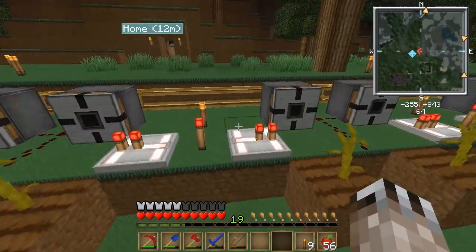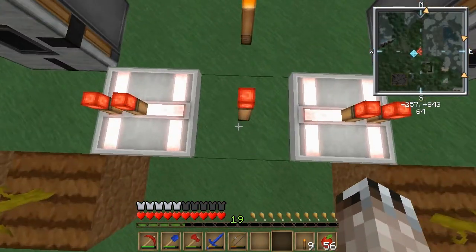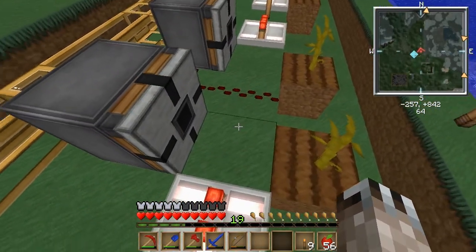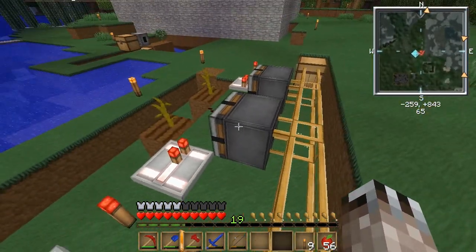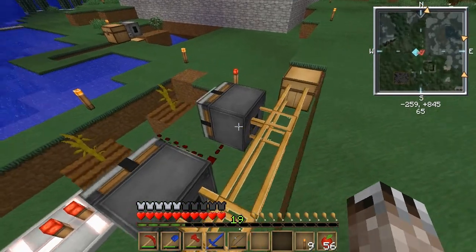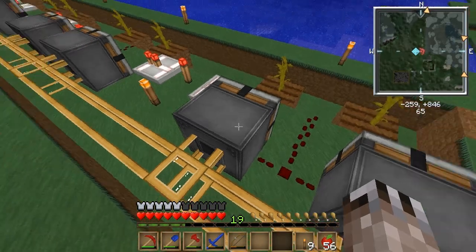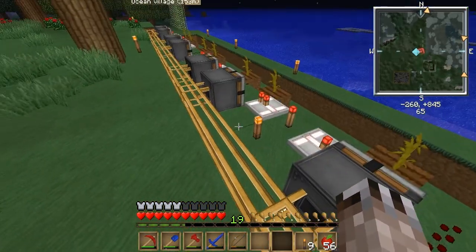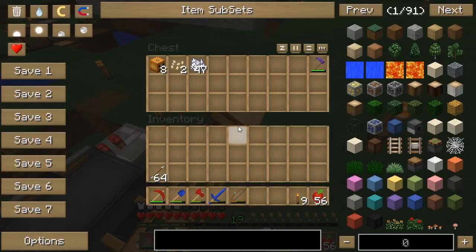And then it just kind of repeats itself. Another redstone repeater — remember the torches are here to power the repeaters, and the repeaters are facing away from the torches. And it just repeats that. This is pneumatic tube because that's what these block breakers can output to. They can either output to a chest or pneumatic tube, but they can't output to wooden transport pipes or whatever, so you have to use this tube if you want to have a bunch of them set up. And that's it — you just put the tube here and it'll pump them all into the output wherever you put it.